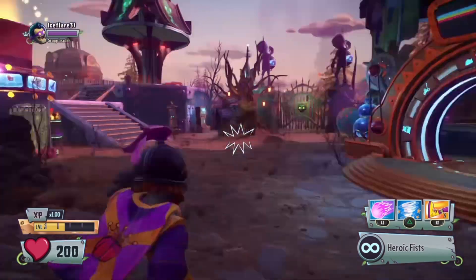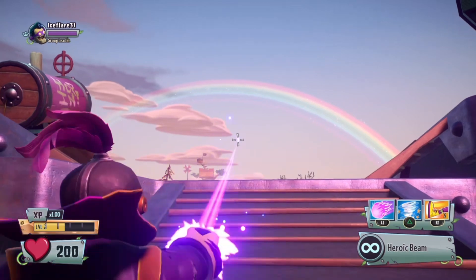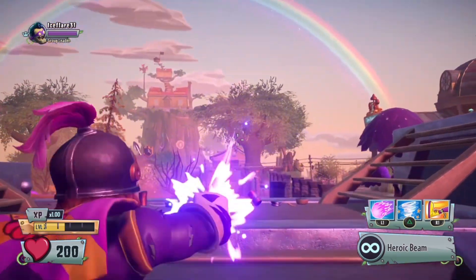To start off, Super Brains is a melee character, meaning that he excels at close range, while he also has a secondary that can shoot long range when you zoom in.